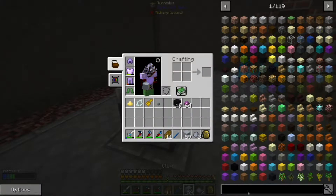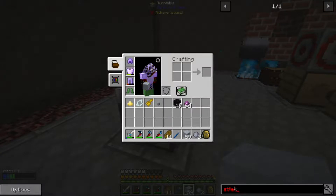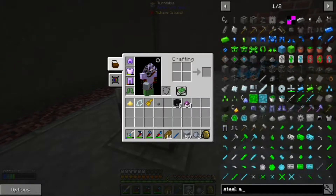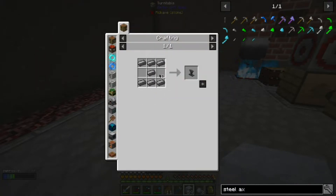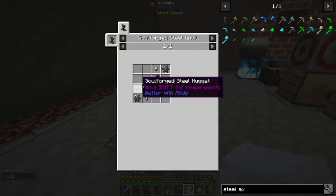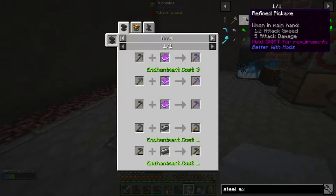I'm not sure how much soulforged steel we're going to need, so maybe I should figure that out beforehand. We're going to need three steel axles. This requires a soulforged anvil, which requires... counting the materials - six, seven, eight, nine, ten, eleven, twelve, thirteen, fourteen, fifteen, sixteen, seventeen, eighteen. I think I'm just going to make a stack. Making a stack would probably be the better option.